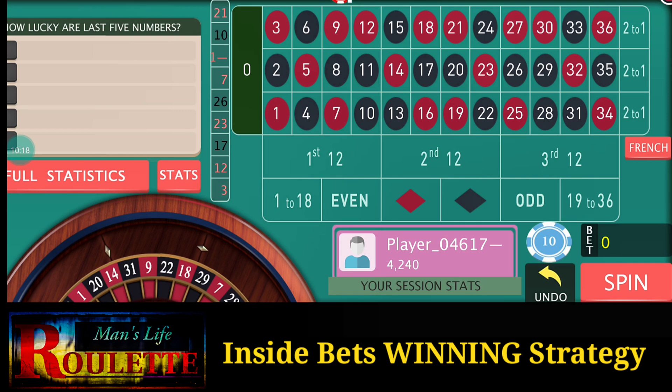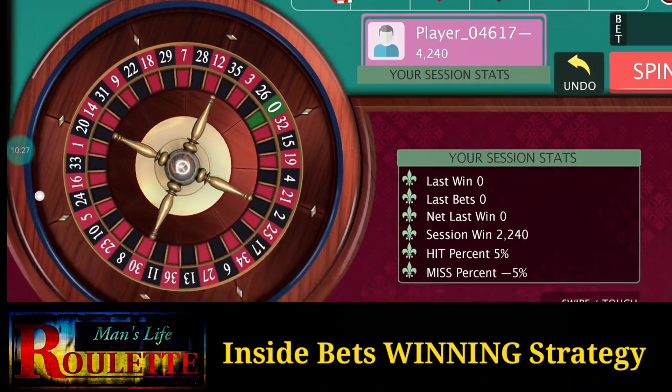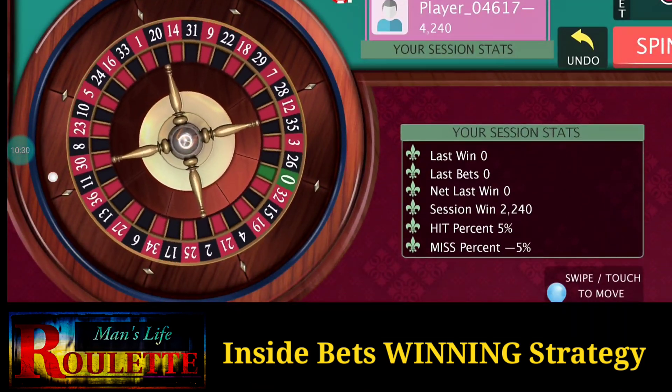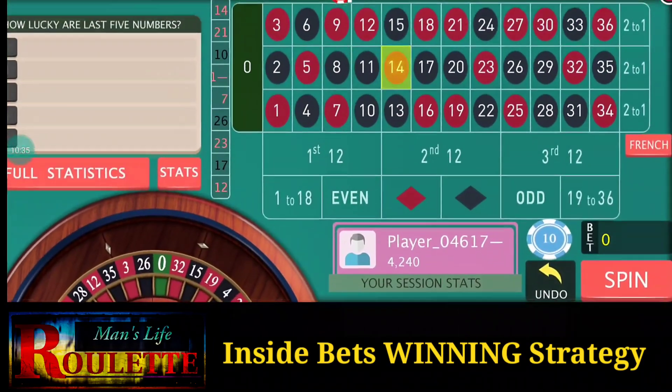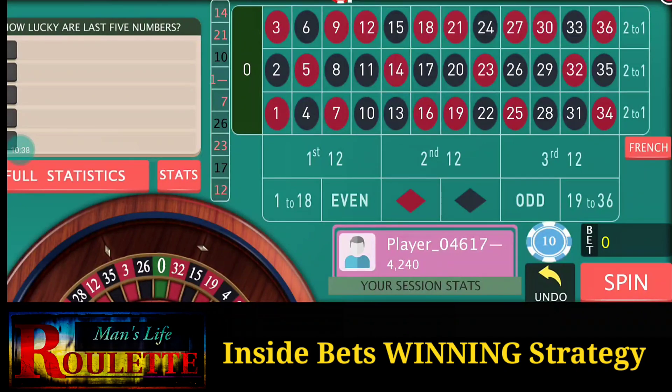If you have a bankroll below 1000, I suggest you go with 1-dollar bets at the beginning. Bet management and bankroll management are important to having profit from any kind of roulette strategy. I hope you like this strategy, and if you do, please subscribe the channel for more roulette strategies. Thanks for watching, and please share this video with your friends who are active in roulette so they can also benefit from this strategy. Good luck for your next session!